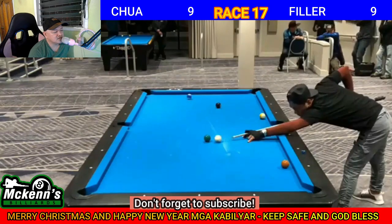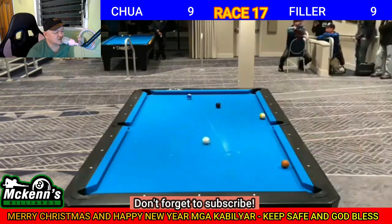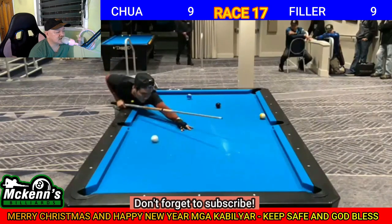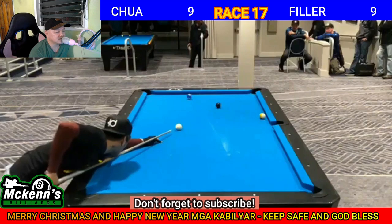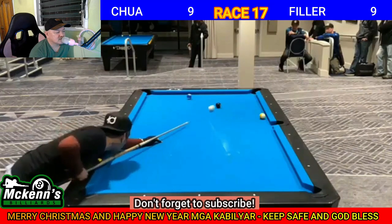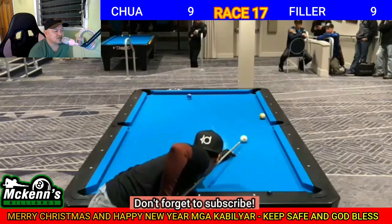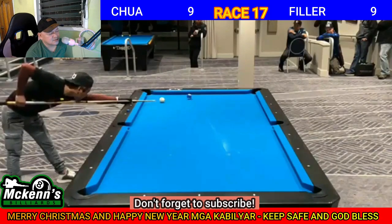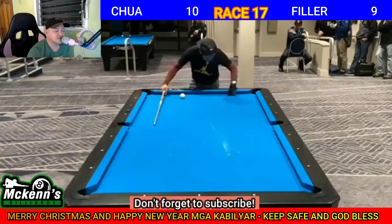Bottom left, 1 rail. Nice one Johan — ang galing galing. Draw shot mga kabilyar, 2 rails lang. Para sa black 8. Pwede niya i-follow with inside spin. Inside spin pabalik. Perfect speed. Follow shot — pwede lakasan niya, pwede mahina. Mahina lang. This is for the lead. 10-9 na mga kabilyar. Change favor. Yun nga sinabi ko mga kabilyar — huwag ma-discourage pag lamang yung kalaban. Laro lang, play your best. Hanggang mahabol mo yung kalaban.